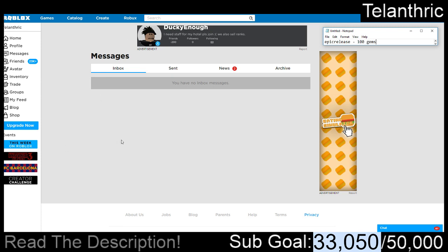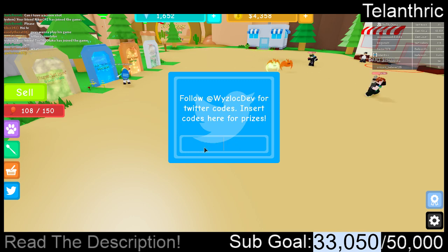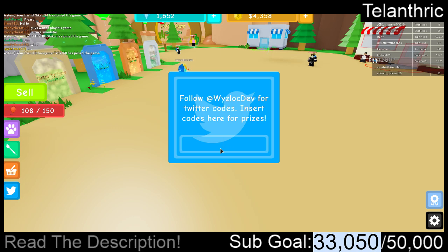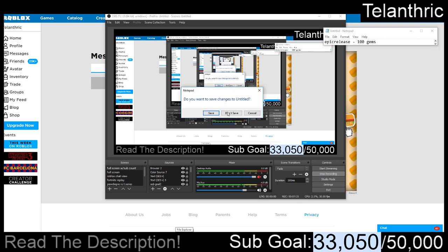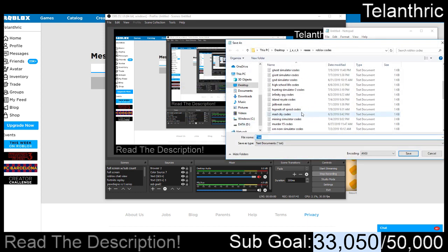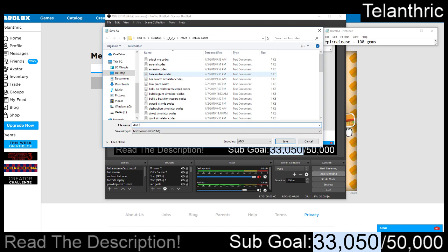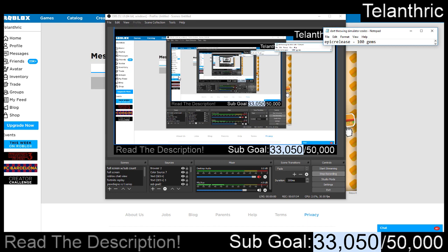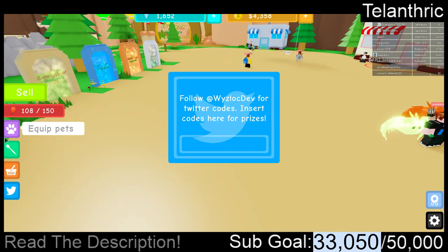I'm not sure why that one didn't work. Let me know in the comments. I'm gonna save this into my massive code file that has codes for literally every popular Roblox game that has codes. So, Dart Throwing Simulator codes — and there we go, Dart Throwing Simulator codes saved.